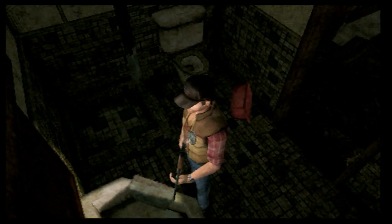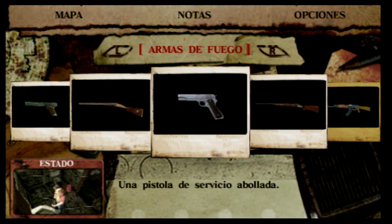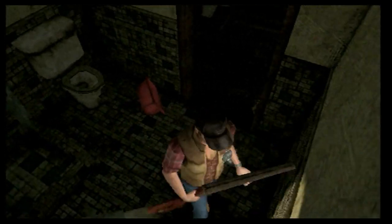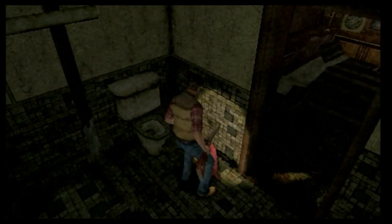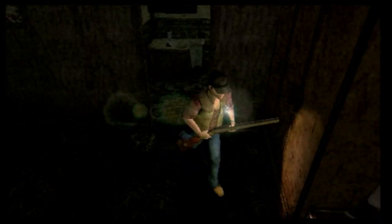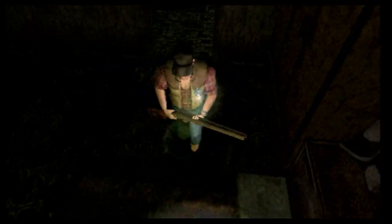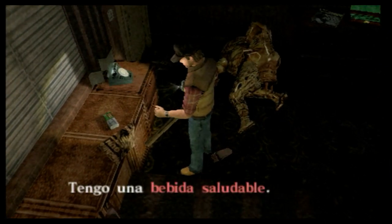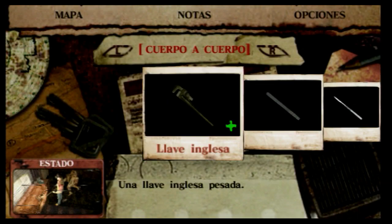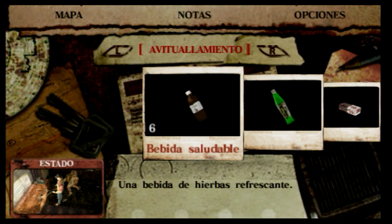Vamos a ir mirando por aquí. Quizá me interesaría, durante esta zona, llevar la escopeta mejor, porque entro en habitaciones y me encuentro los bichos desde el frente. No te da tiempo a reaccionar porque ya te están disparando, escupiendo, golpeando. Parece que por aquí no hay nada más. Bebida saludable. Munición del rifle. Me voy a echar otra bebida ya que la he cogido. Voy bastante bien.